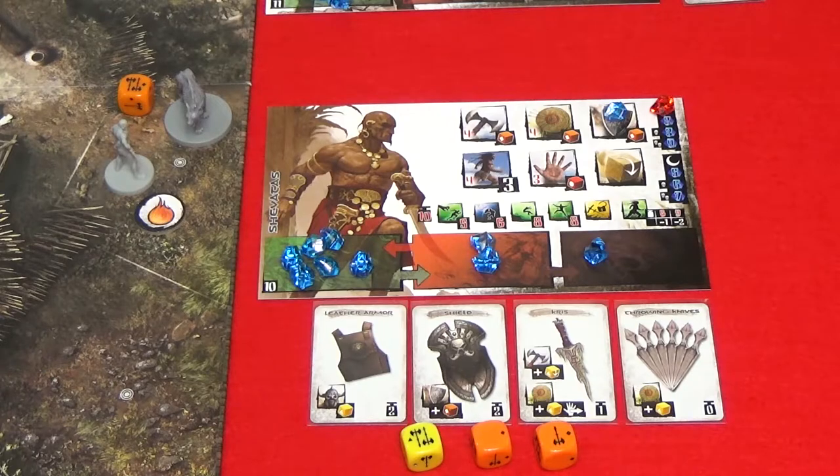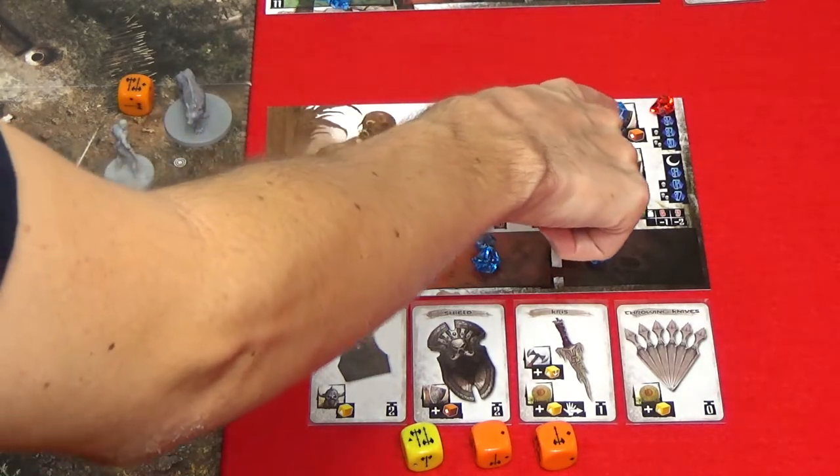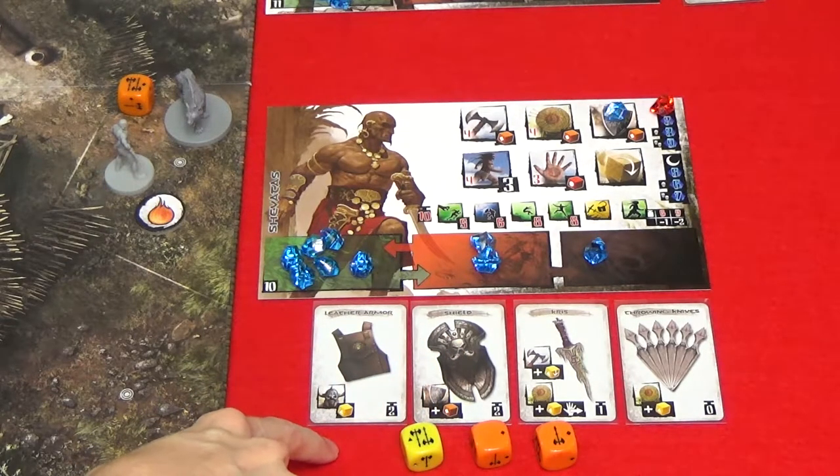So if you were going to defend against an attack using leather armor, you would roll one orange die from the guard action, one orange die from the shield, and one yellow die from the leather armor.